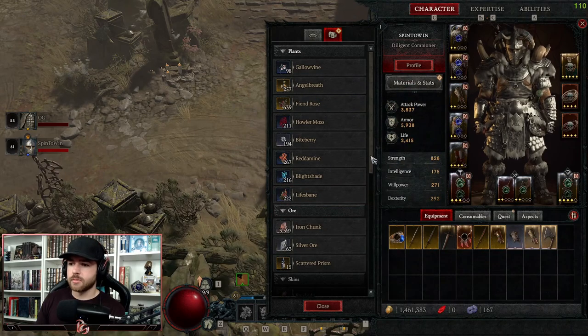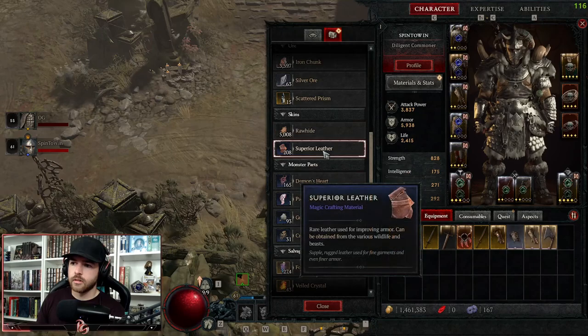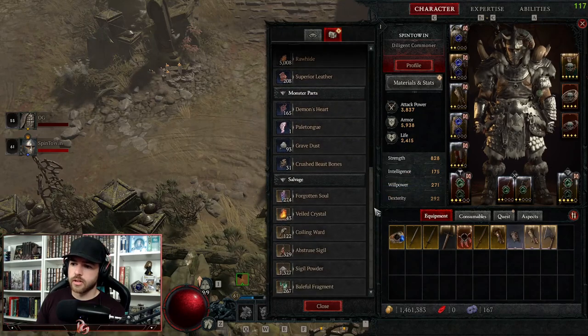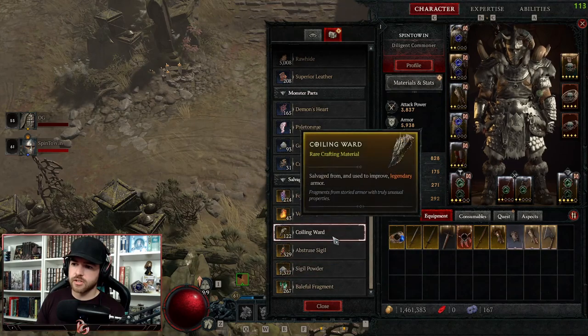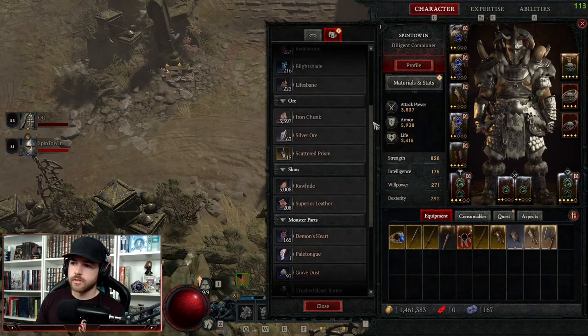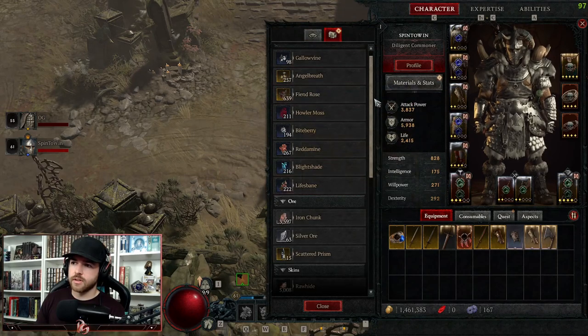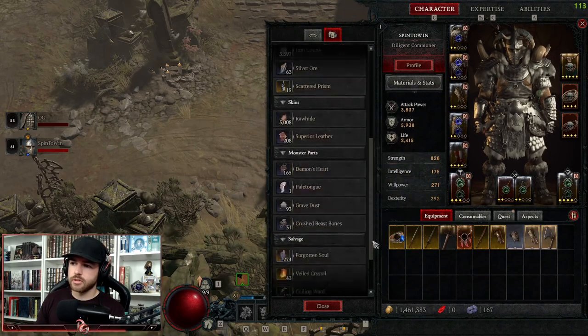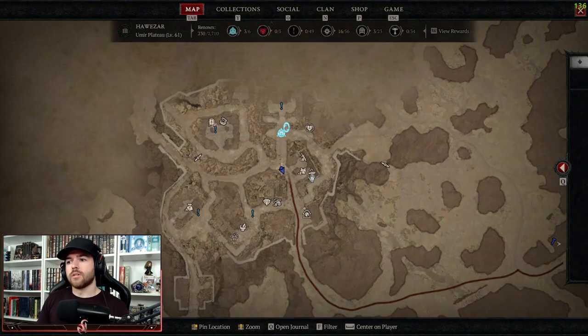It'll stack up for some of the materials we can use for crafting. If we scroll down here, we have rawhide, superior leather, and then veiled crystals from salvaging, and all the different things from salvaging legendaries. This is the Materials and Stats tab — right here — where you can see all the different stuff that you need when you're going to be upgrading.